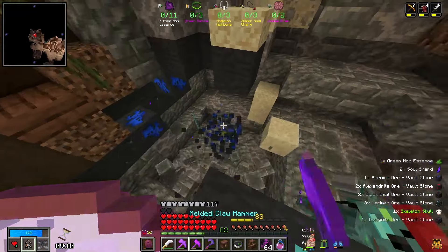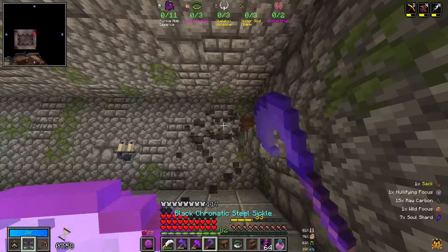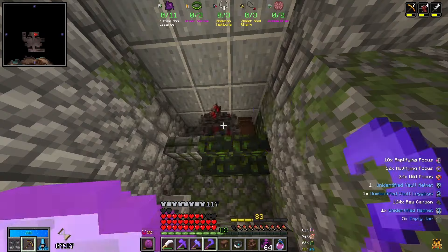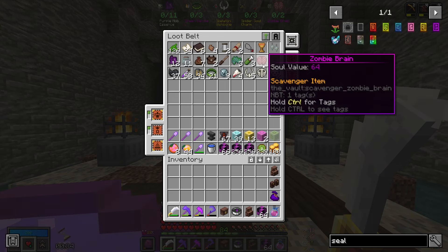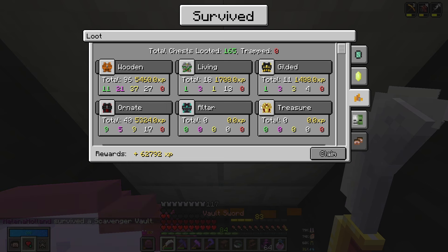I am so happy right now. This vault is 100% worth it, even if we do not manage to complete. We only ended up with one spider soul charm and one zombie brain. 500 coin piles, 33 ores including the tubium that we needed, which is fantastic. And 165 chests, which isn't actually too bad. And 639 mobs. We just did not find enough living and gilded chests, and then the ones we did did not quite get us where we needed to go. But that was still so good.